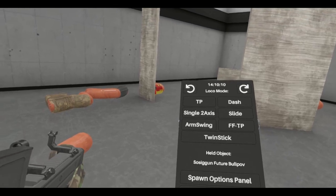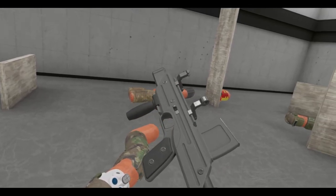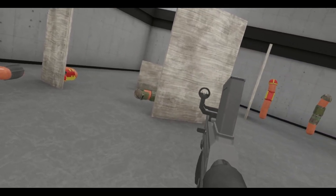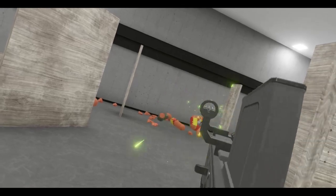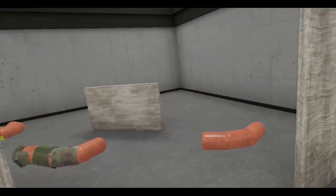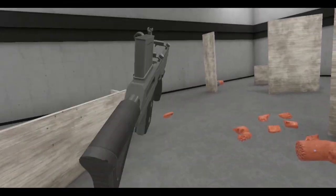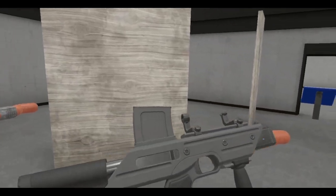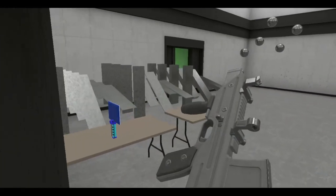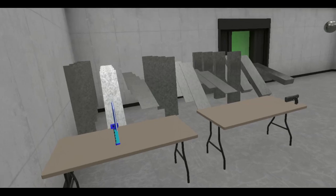Moving on, this is the Future Bullpup. Reminds me of a Brynn, but bullpupped. You've got those little offset iron sights there. Am I missing anybody? I think I got everyone. Shake to reload. There you go — little future stick bullpup Brynn-type thing. Nice green tracers.